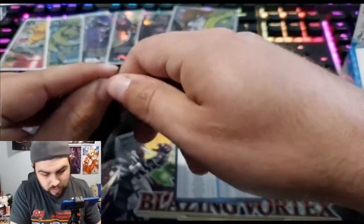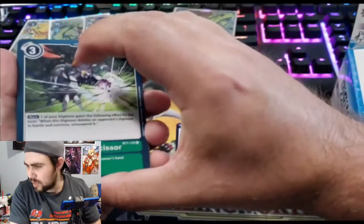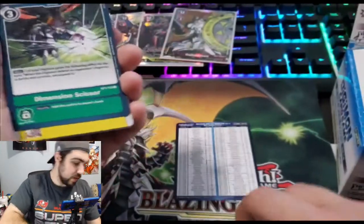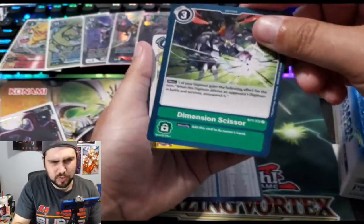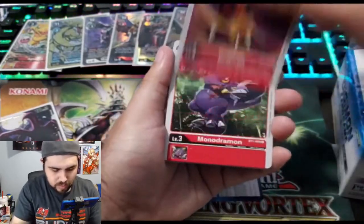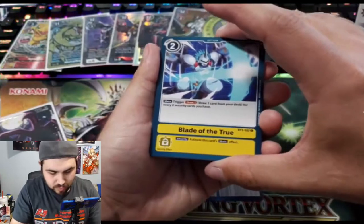That's our secret rare — that's our secret rare, that's wild! I don't know how the ratios work yet. Whoops, forgot to put this off to the side. Dimension Scissor. CCmon. Guilmon. Monodemon. Blade of the True.